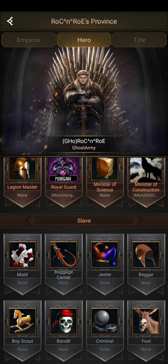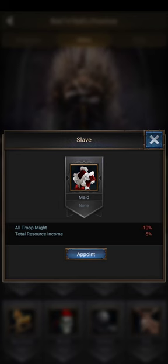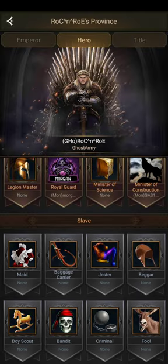We also do have some slave positions. Typically I don't see these given out in our state very often, but it is a possibility. They all get debuffs - might taken away, resource income taken away. I'm not going to hand out any slave positions right now. There's no reason to - we don't have anybody highly hated in the state, so we'll leave those slave positions alone.